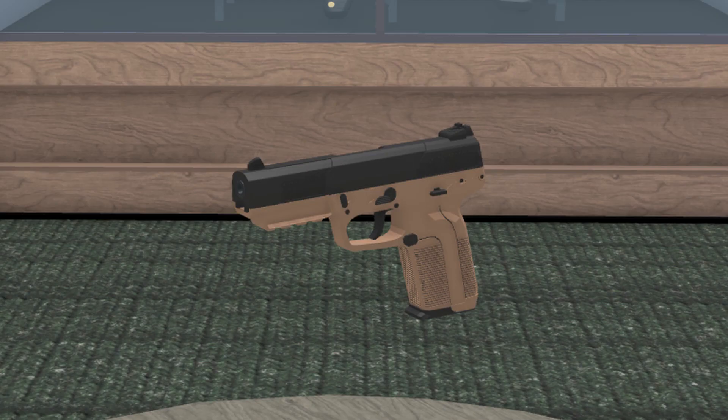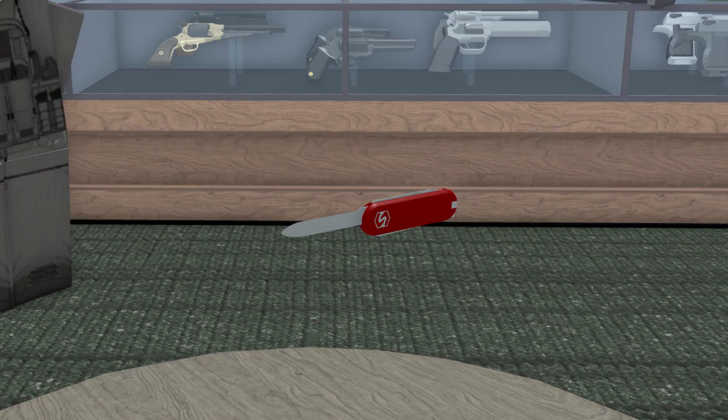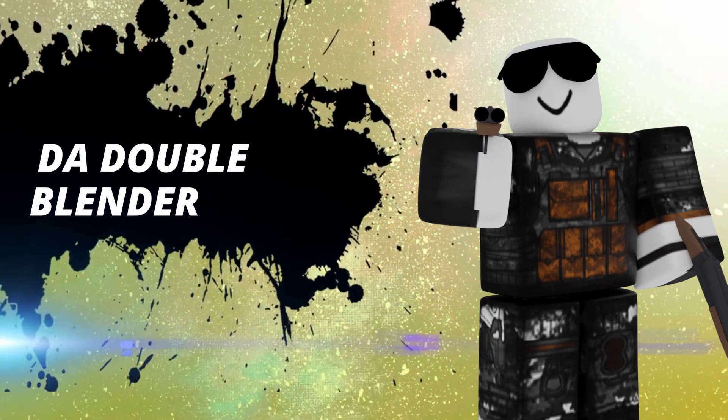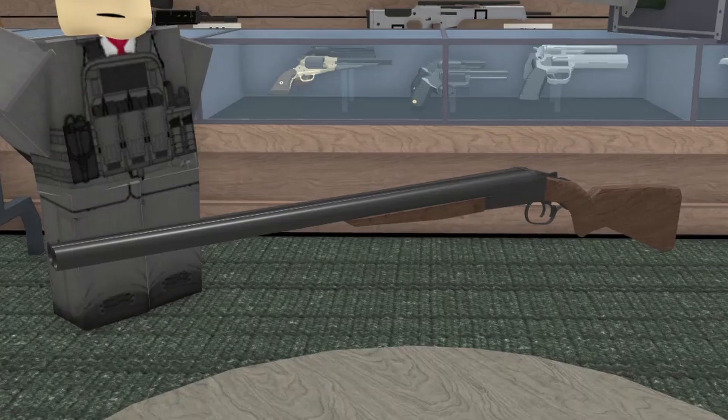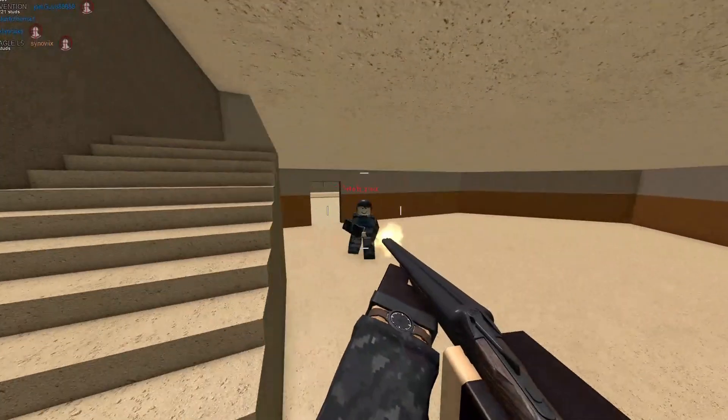If you can click fast — aka having a trigger finger — then use the Saigo 12 with birdshot. In less than 5 seconds, your enemy is Swiss cheese from the 128 pellets pumped into him. Secondary gun is the 5-7; you can hip-fire this weapon even at range. And lastly, a pocket knife to go full British on someone.